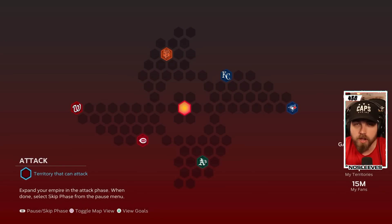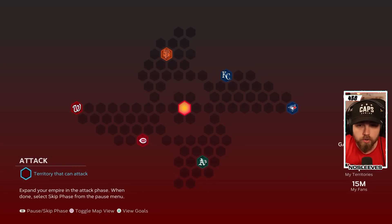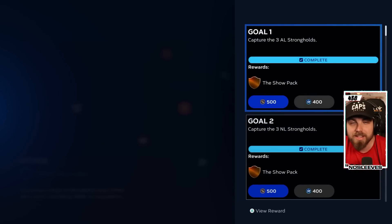You can earn Parallel XP through ranked, Battle Royale events, versus CPU, mini seasons, or Conquest. I want to put a focus on Conquest because once you have a full lineup of these WBC cards, you can go into the World Baseball Classic Conquest. It's entirely offline and you get experience points while completing another piece of offline content. All you have to do is beat all of the strongholds — each tile with an icon or team — in a three-inning game.